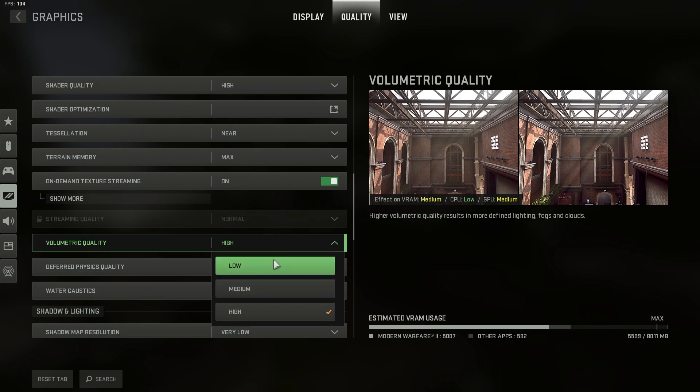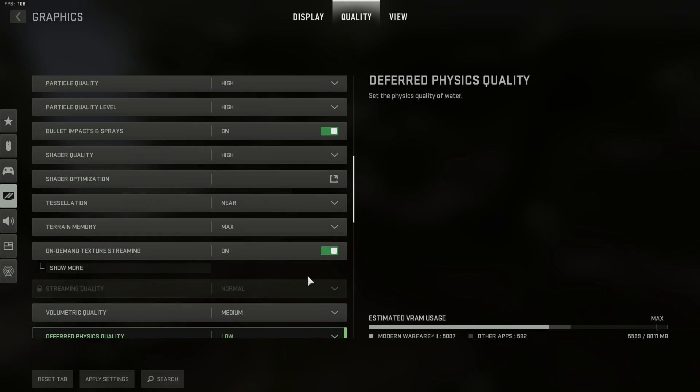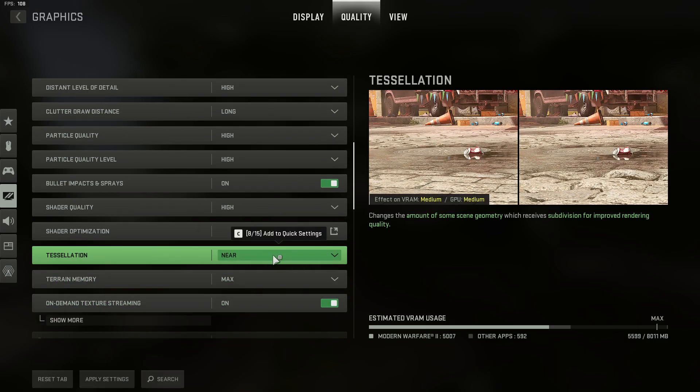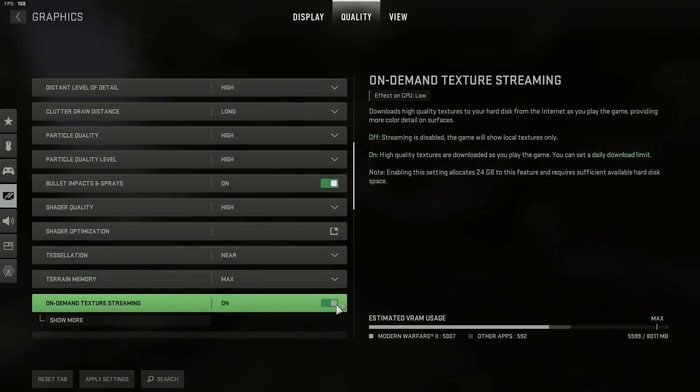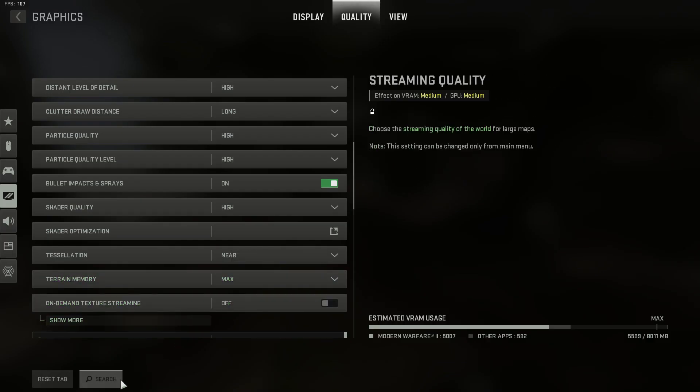I'd put that one on Medium. Physics of Water I'd set to Low — we don't really need that. Tessellation Terrain on, Stream Demand Textures turn that off, then apply settings.